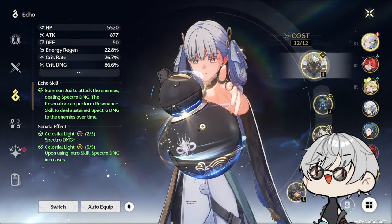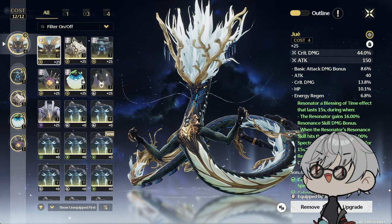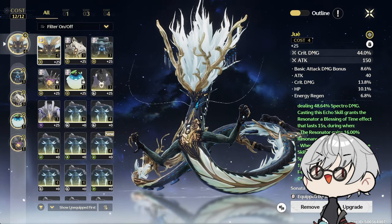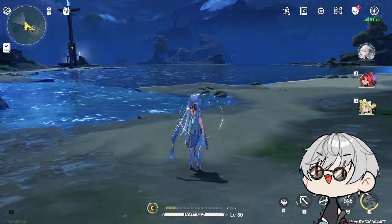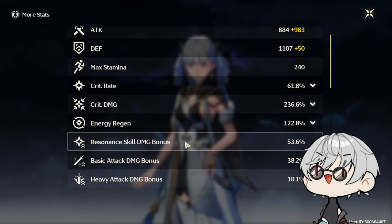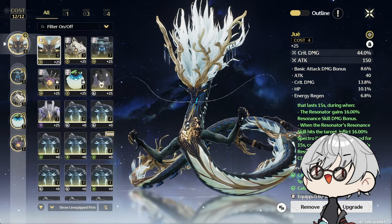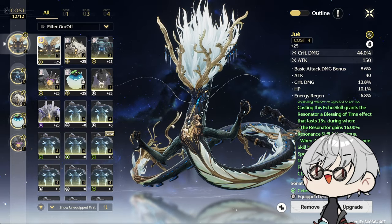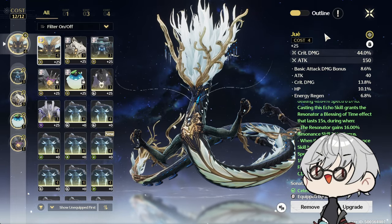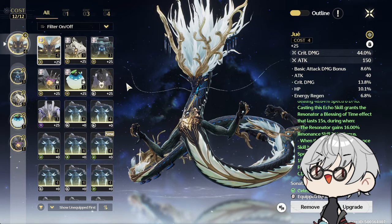Her best echo set is Celestial Light, and the best 4-cost echo is Jué. Morning Star is definitely not better. Jué is unique because you don't transform into it — you summon it. At the end of Jué's animation you receive a skill damage bonus that lasts 15 seconds. Jué has about a 20-second cooldown, so whenever it's available you always want to use it to maintain that skill damage bonus.